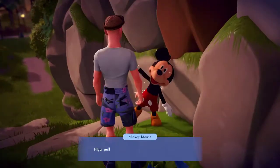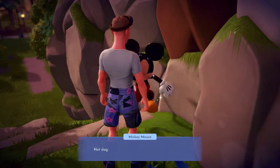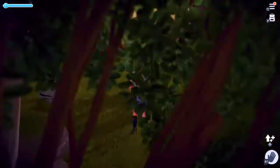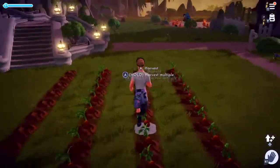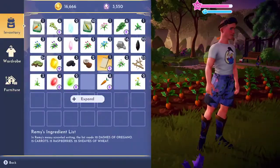All you need to do is go and talk to someone who has this icon when you hang out, which allows them to collect more things and harvest stuff quicker. They will drop you a lot more stuff when you harvest.